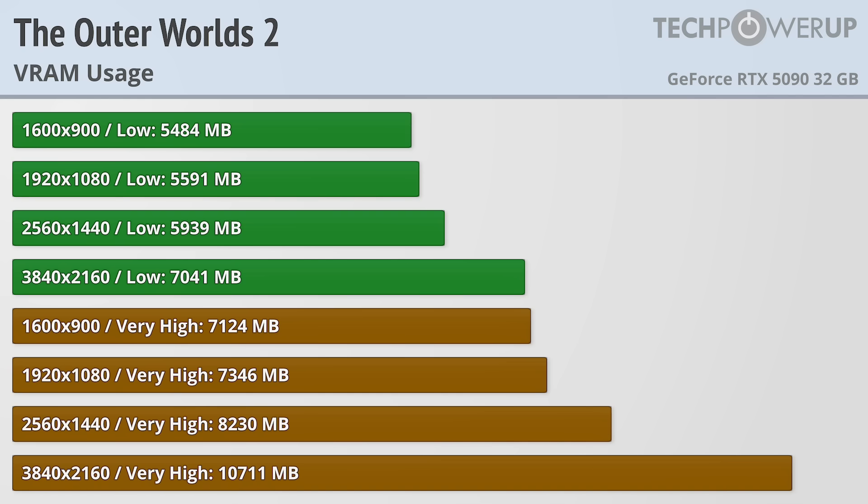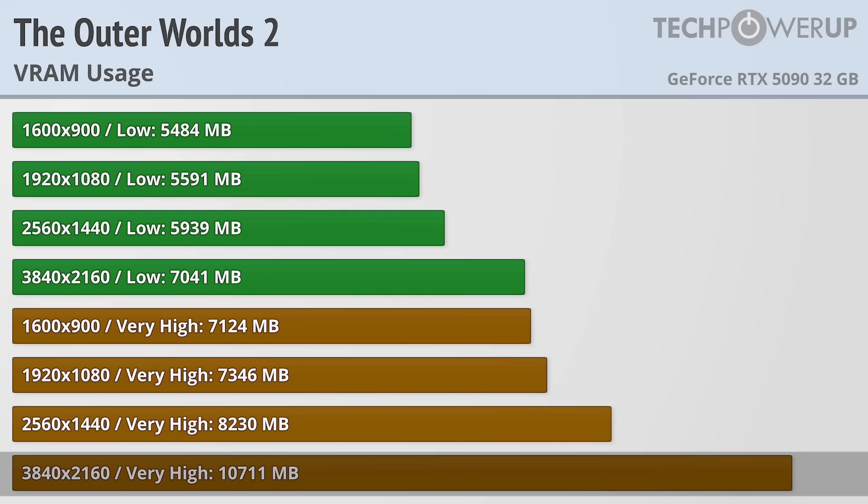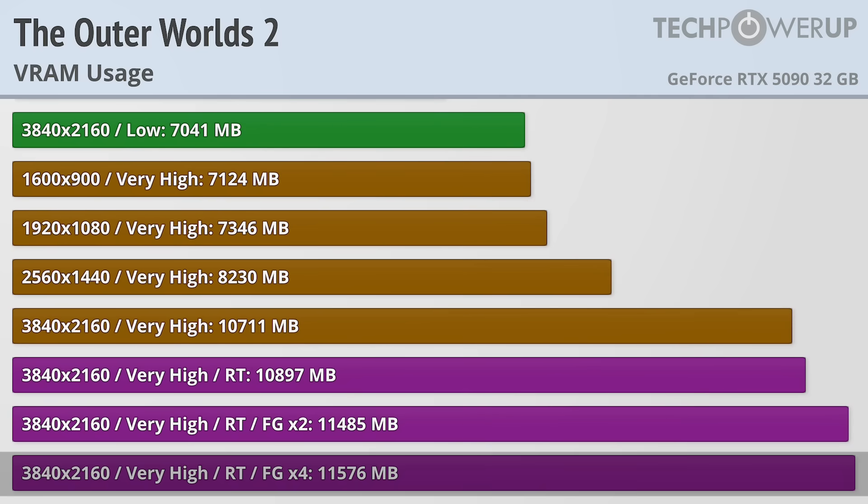Bumping up the visuals to very high does increase VRAM usage, with an 8GB card now being recommended all the way up to 1440p, and for the best performance you'll want 10GB at 4K. Those numbers increase a little further when enabling ray tracing or frame generation, with the game maxing out in our testing at 11.5GB.